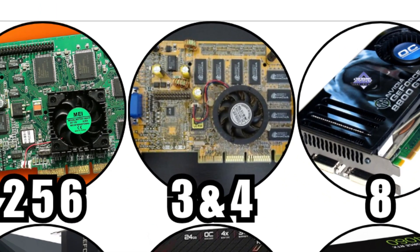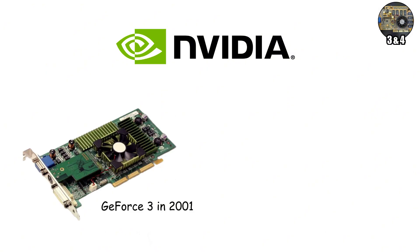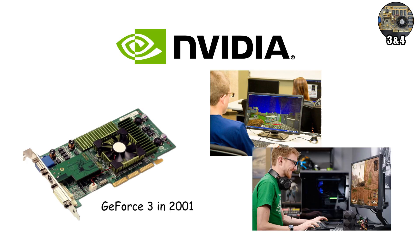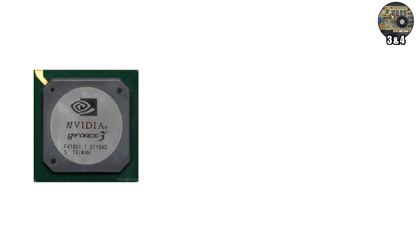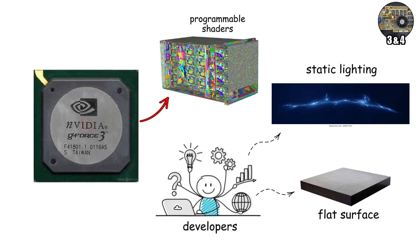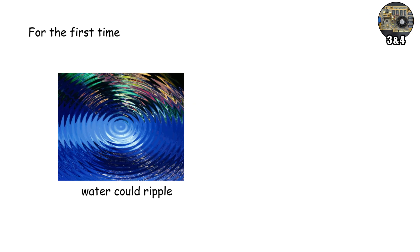When NVIDIA launched the GeForce 3 in 2001, it didn't just make games faster — it made them beautiful. This was the first consumer GPU to feature programmable shaders, a technology that let developers go beyond static lighting and flat surfaces. For the first time, water could ripple.